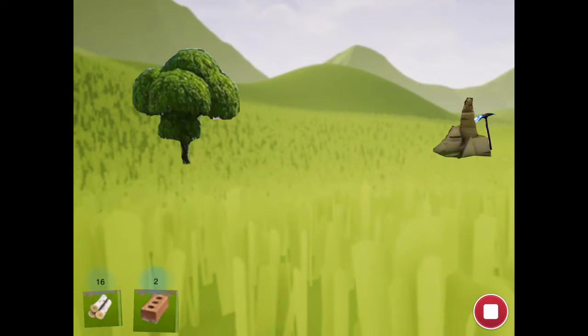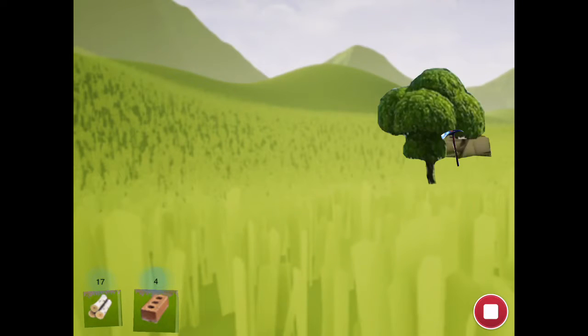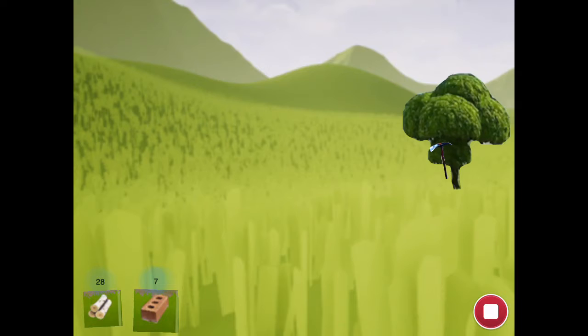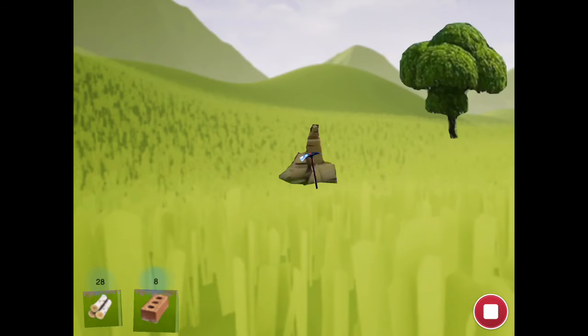So I can mine two resources now — bricks and wood. And you can see those are counted on the bottom. And I have my little pickaxe, and I'm mining all my resources. So this is just a cool upgraded clicker from my last one.